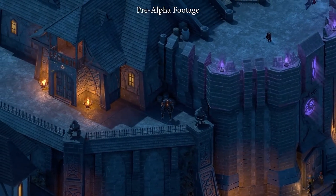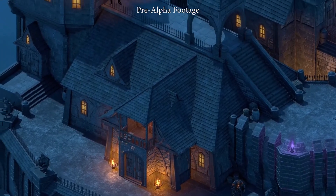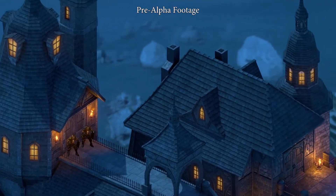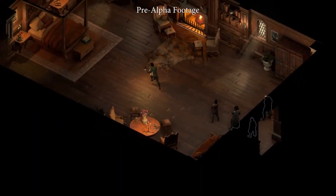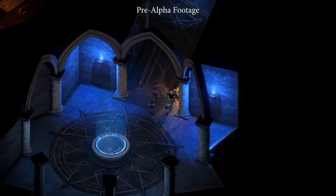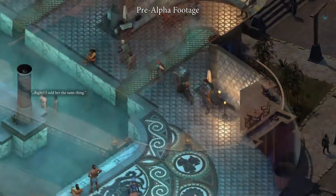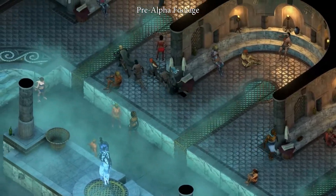Next up, we have Archimere Manor, home to one of the reclusive and mysterious Archmagi of Aeora. This multi-level adventure area has several entrances, similar to Radrick's Hold. I don't want to spoil too much about the location — let's just say there are some interesting things to find inside. Moving on, here we have the Luminous Bathhouse. This establishment caters to the wealthy of the city and is rife with adventure opportunity.